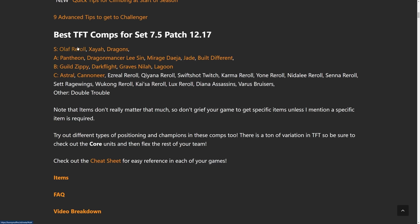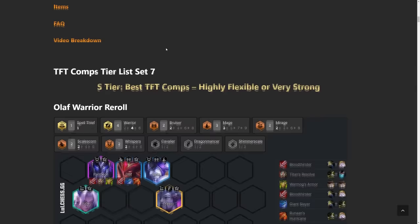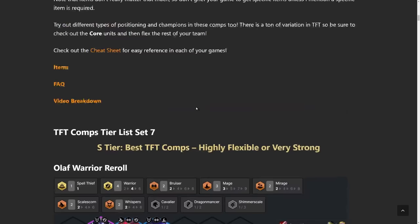Starting off in the S tier, we have Olaf Reroll. Ironic that in the new set, both Xayah and Olaf are at the top in the S tier right now. This is the Olaf Assassin build or Olaf Reroll build. Xayah is with Guild or Rage Wings. But we do have a new comp right now, and this is the Dragon comp. They made an update to the new set where you could play multiple dragons. We'll get into how to play every single one of these comps after we go through the summary, so definitely stick around for that.